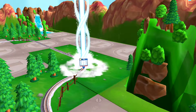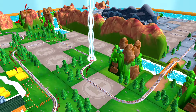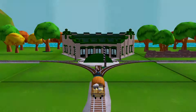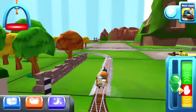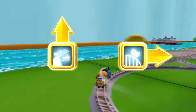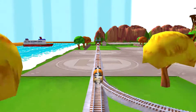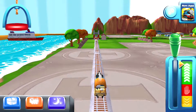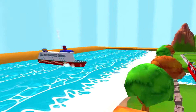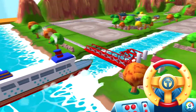Follow the beam of light to find your surprise pack. Where should we go next? Right leads to the rolling bridge, which is right over there. The boat has to make some important deliveries, but you wind up the bridge so it can pass.